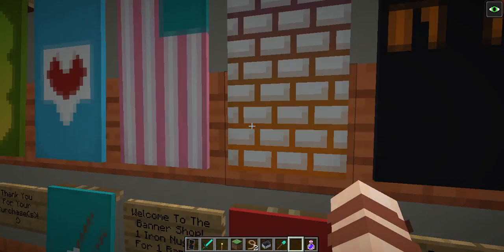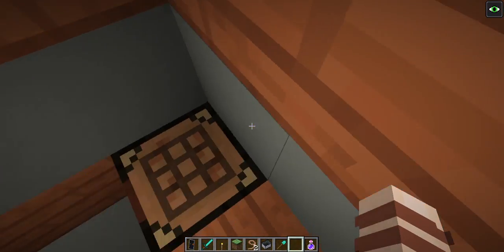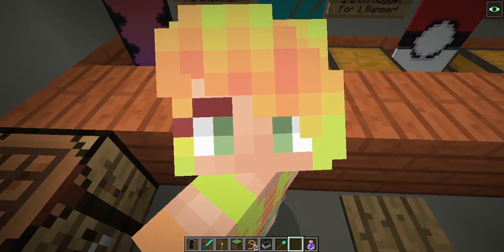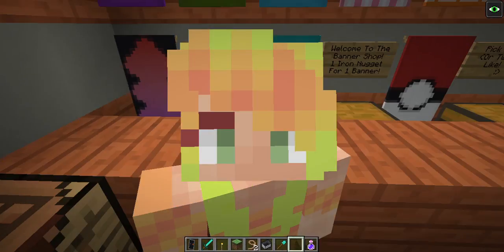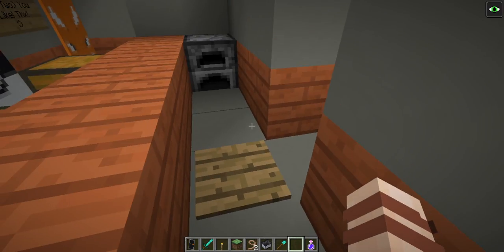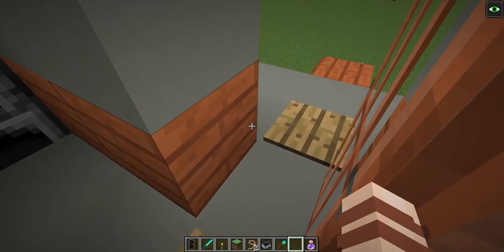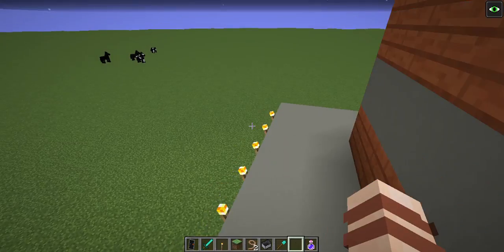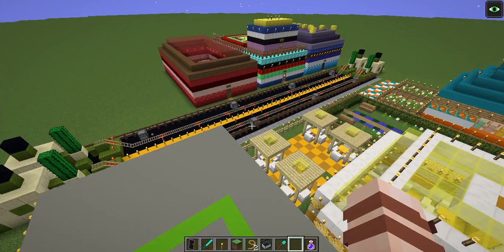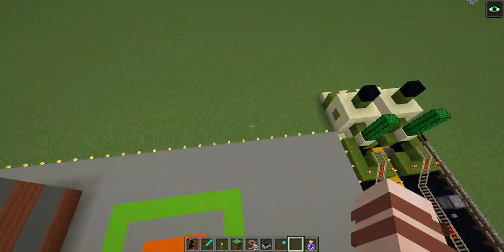There's another one that kind of looks like bricks, another one that kind of looks like an American flag. And as you might have noticed, I got a new skin. All these banners are actually from a very helpful website, minecraft.net — it's just awesome. Maybe I'll put the link in the description below.